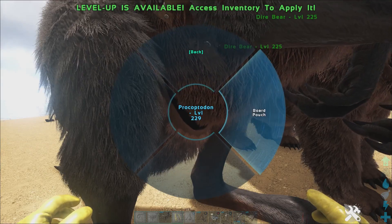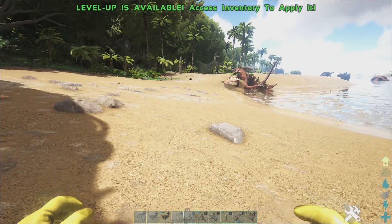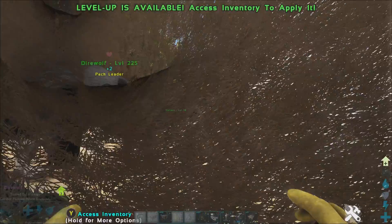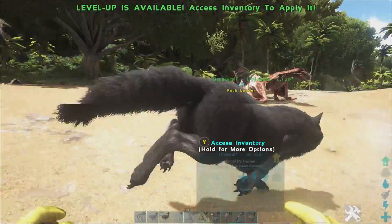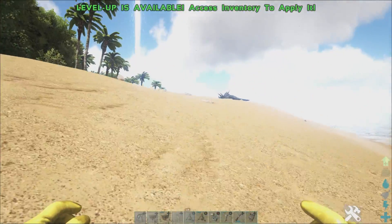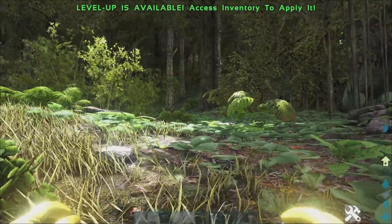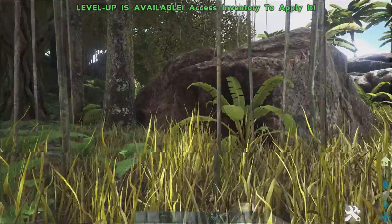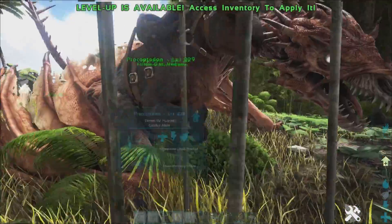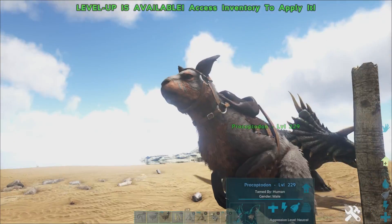I'll show you what it looks like when you're actually in the pouch. You can get it to move around — yeah, you can! So if you really wanted to, you could literally move around like that from inside the pouch. You can't do orbit cam when you're in that mode though. Then just press jump and you're out of the pouch. That's pretty cool.